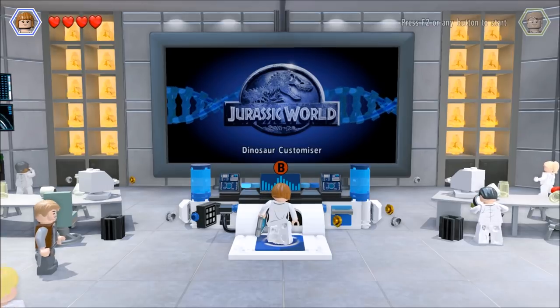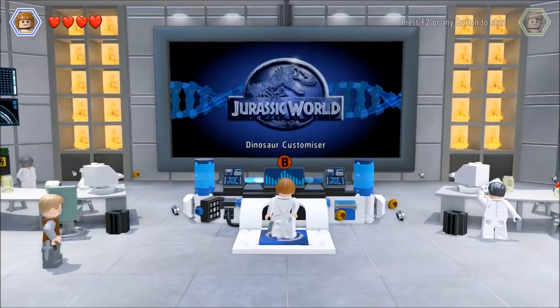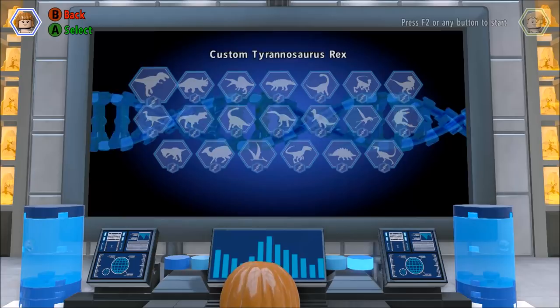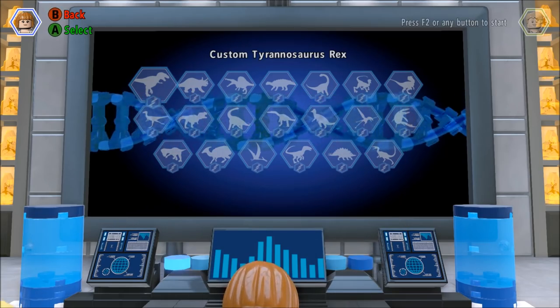Okay, here we are in Hammond's creation lab. We're going to go ahead and create some custom dinosaurs. The first one we're going to create is a Black Panther dino. How cool is that? Here is all the dino bodies we could pick. Welcome to WT Toys.